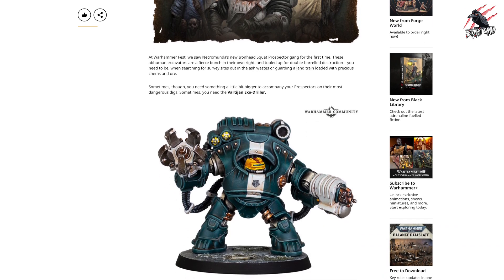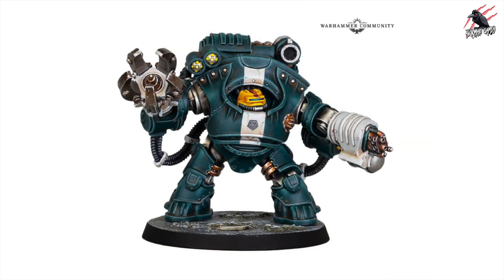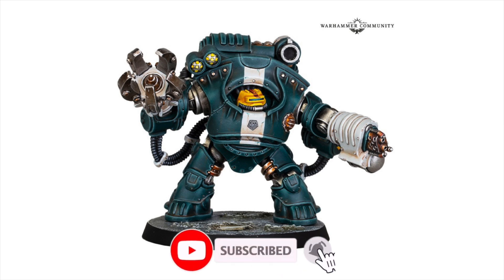This is for Necromunda, but I'm sure you could use this in 40k if you wanted to. And here it is — the Vartijan Exo Driller. This is going to be part of the new Ironhead Squat Prospector Gang that we saw for the first time at Warhammer Fest. It tells us in the article today that these suits of rugged exo-armour were originally designed to protect Squat miners in the most hostile environments.